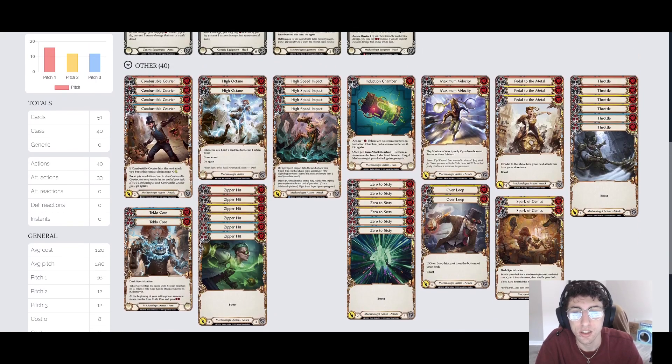Going over the cards in the deck, this is a very aggressive curve. We're only playing 12 blues — some decks play 14 or even 16, but I don't think we need that many. Our deck doesn't run on a ton of resources. Our item is Induction Chamber, which lets us use a resource to give our pistol go again. This will start in play because of Dash's ability. It'll basically let you shoot twice with your pistol for 3 resources, and that's pretty easy to get in this deck.